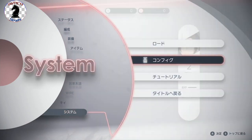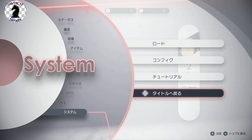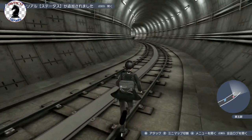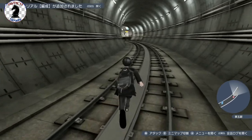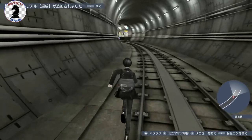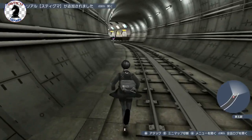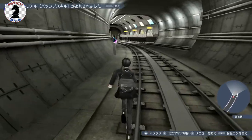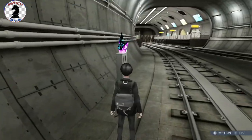In the system menu we have config, tutorials, and back to title. The game is really substantial with their tutorials so you're always able to reference whatever you need — it's really good. Now I'm going to try to move us up through the first section here so I don't want to spend too too long on this first video.